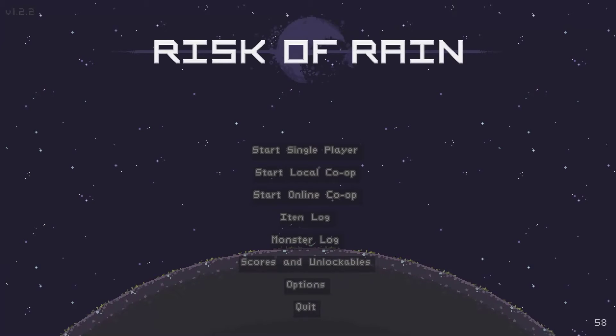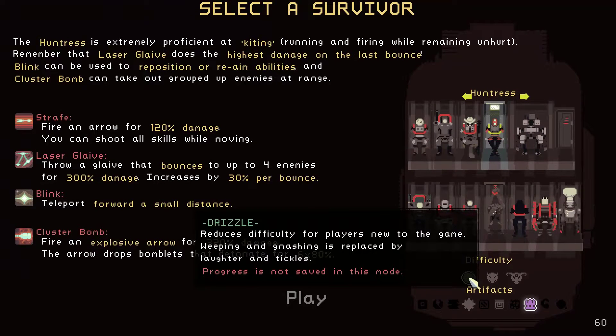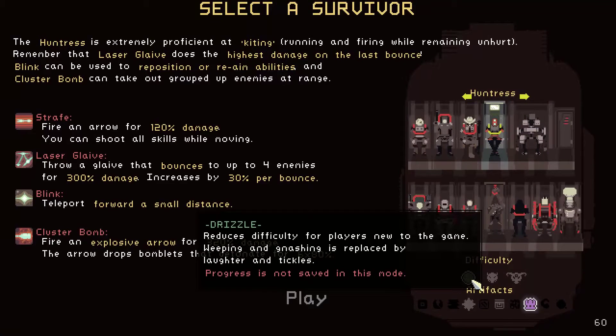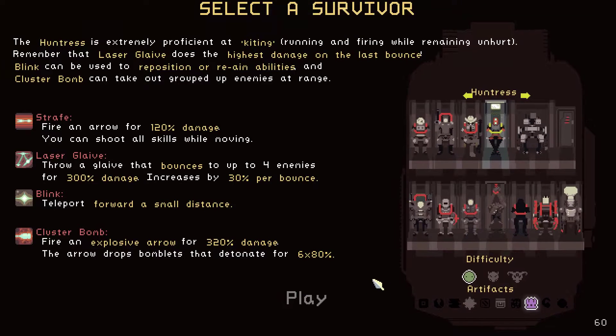What is up guys, Mandusa here. Today we're going to be asking the simple question of how do you unlock the Huntress. A lot of people have a problem with it. A lot of people are doing it on Drizzle — as far as I'm aware, the monster logs needed to unlock the Huntress do not drop on Drizzle, or the drop chance is garbage. So do Rainstorm and Monsoon, and eventually you're going to have them drop multiple times off of enemies.